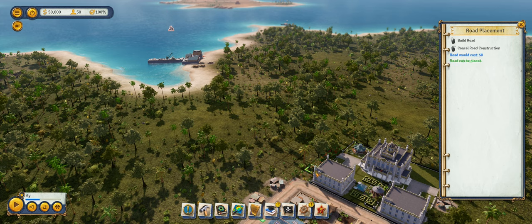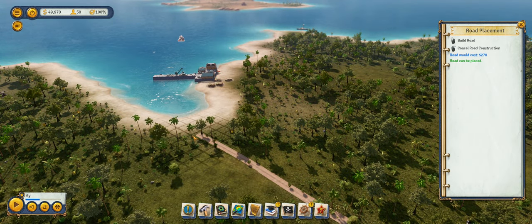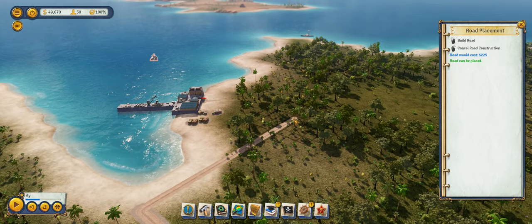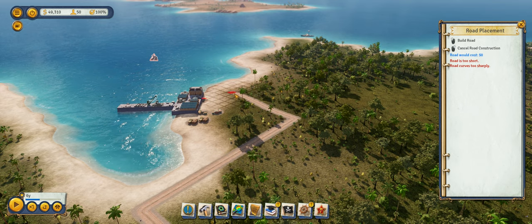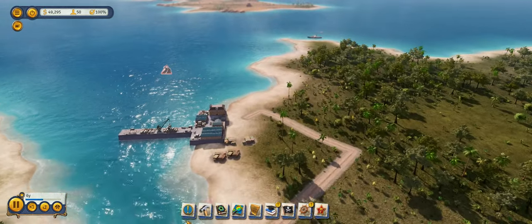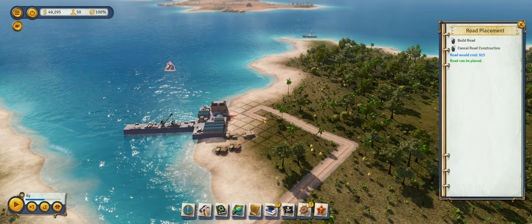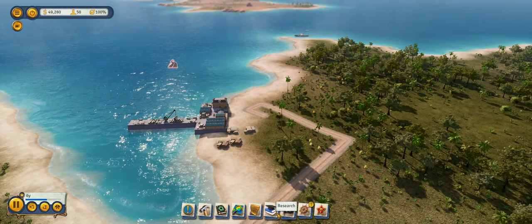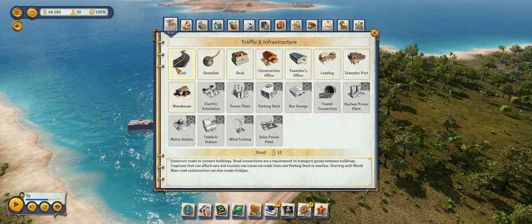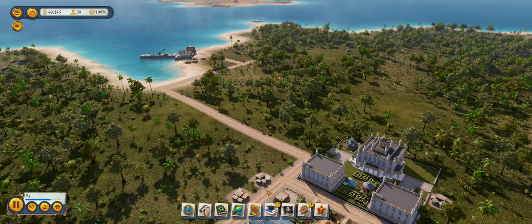We're going to need a road that goes out this way. We can go this way and then this way. Are we connected? I don't know if we're connected here — I don't think we actually are, so this is a little bit stupid. I had such a good plan in place here.